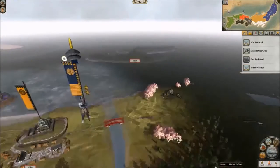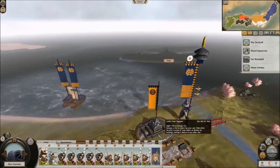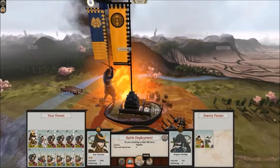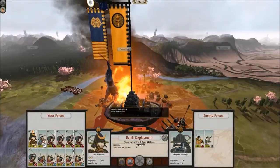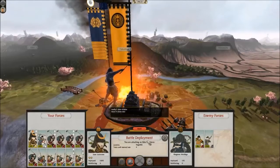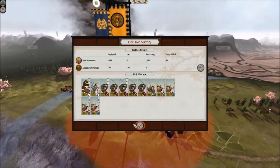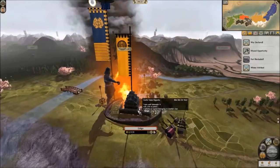Dave, you now have that unit back — thank you for use of him. They're actually en route to help you fight the black ship. I am also going to auto-resolve this battle — I'll repair the gates, it's not a big deal. I just want that port. Decisive victory, as if it would ever be any other way.